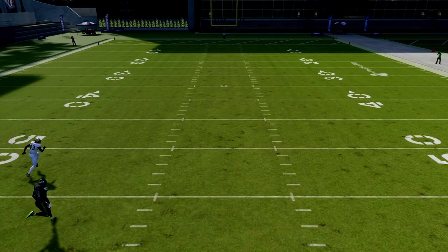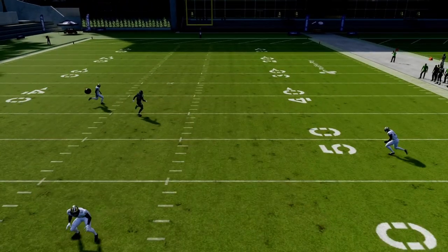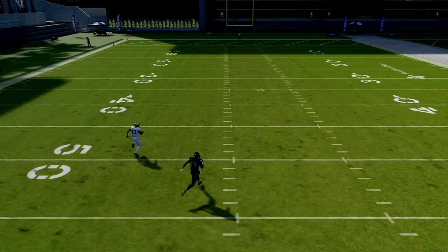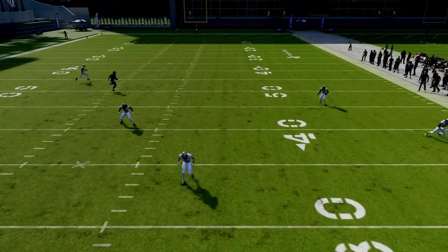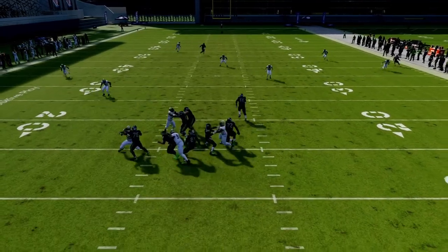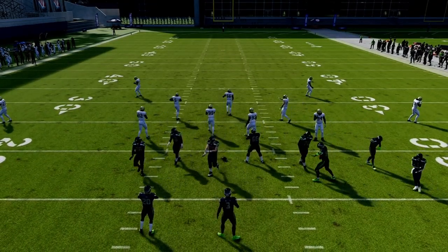Nine times out of ten, the deep half safety is not going to play the middle — he's in cover two, so he's just going to play his side of the field. You should have the middle of the field open because the deep half is pulled to each side, leaving no middle zone coverage. It would have been a touchdown if Cam Jordan didn't try to sack me. As you saw in the previous play, it was a touchdown.